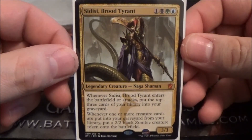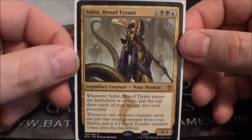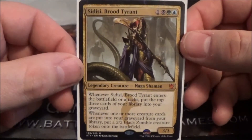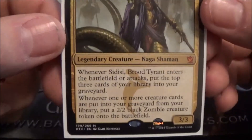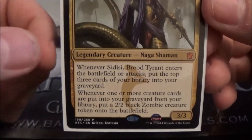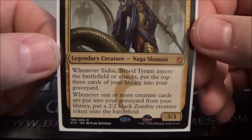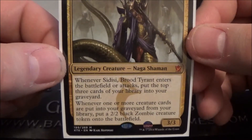She's a 4-cost 3/3 of the Sultai clan — black, green, blue. She's a legendary Naga shaman with a pretty interesting ability. Whenever Sidisi Brood Tyrant enters the battlefield or attacks, put the top three cards of your library into your graveyard. Also, whenever one or more creature cards are put into your graveyard from your library, put a 2/2 black zombie creature token onto the battlefield.